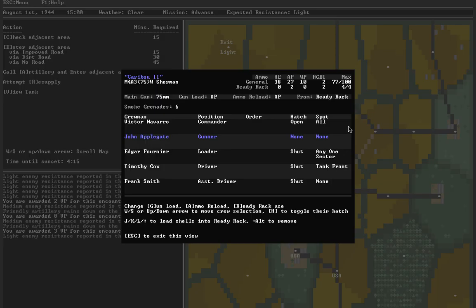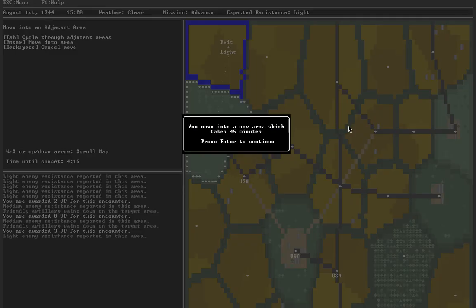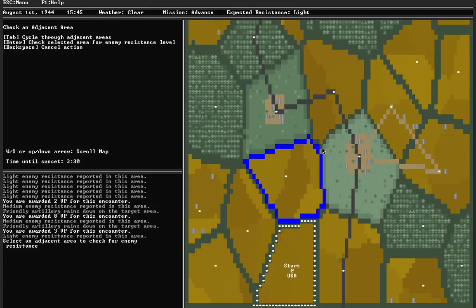Light resistance. View the tank — don't need to change anything. Enter the exit area — 45 minutes because there's no road. No resistance. Twenty VP for capturing this area because it's an exit area. It generates a new map — this is me going above and beyond what was expected in terms of capturing areas, pushing forward in the last fading hours of daylight. Let's see how far I can get without dying.